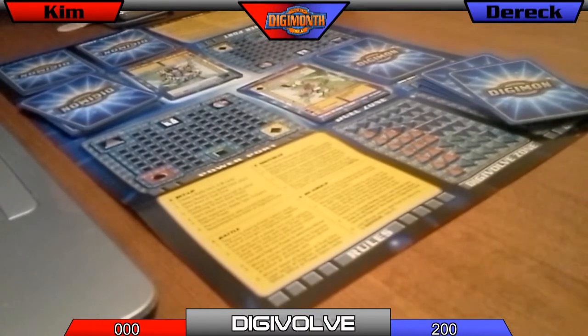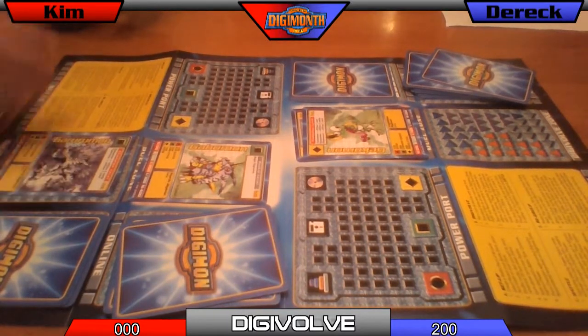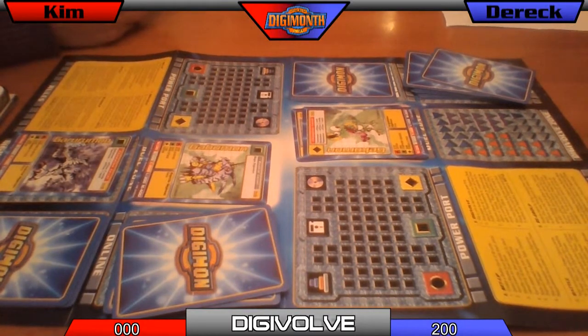Now it's your digivolve phase — reveal yours. Oh. Goblimon into Garurumon. If you want to do that you can. But as the rules online say, you don't have to since you're second player. It doesn't even do much better — I'm yellow and yeah, that's garbage. My hand's not great either. Yes, but you're still beating me. I have zero. Otamomon and Gekomon are the worst.